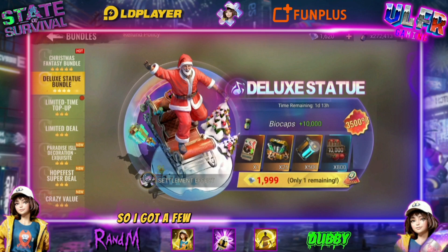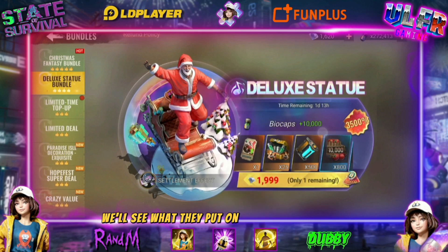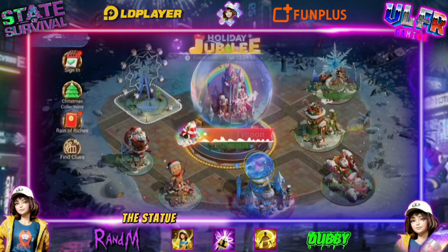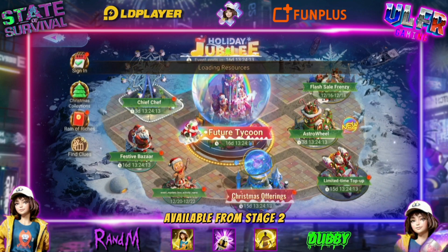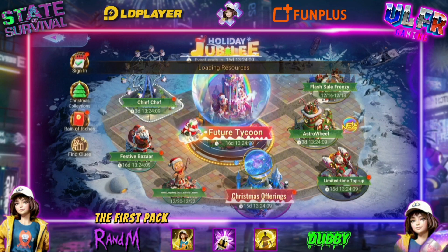I got a few packs just to see, as usual — dino crates with plasma. We'll see what they put on the real server. We're on the PTR, so if I'm not mistaken, the statue and the statue packs will be available from stage two. Once you reach stage two, you get the packs.